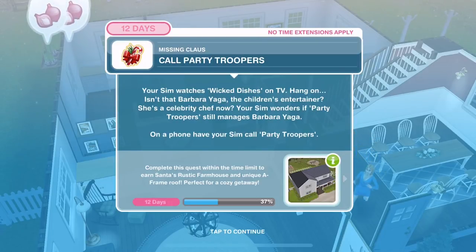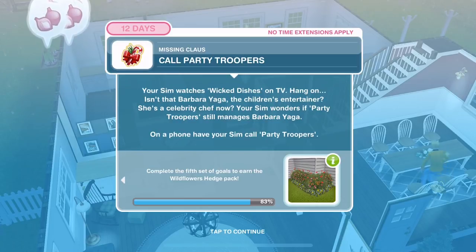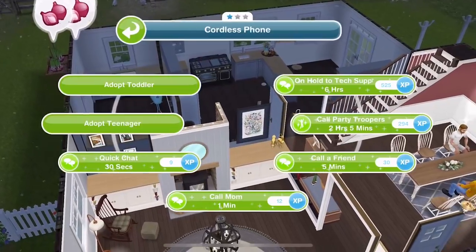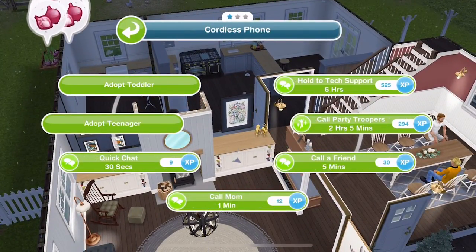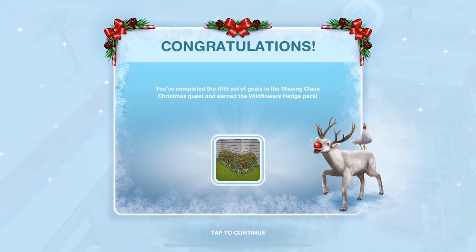Now call Party Troopers. Your Sim watches Wicked Dishes on TV — 'Hang on, isn't that Barbara Yager, the children's entertainer? She's a celebrity chef now.' Your Sim wonders if Party Troopers still manages Barbara Yager. On a phone, have your Sim call Party Troopers. Use a three-star phone — call Party Troopers is 1 hour and 40 minutes. And that is the fifth set of goals completed and we have earned the Wild Flowers Hedge Pack.